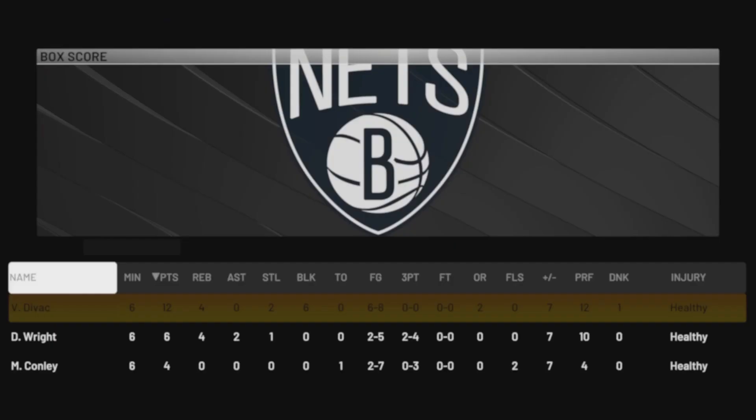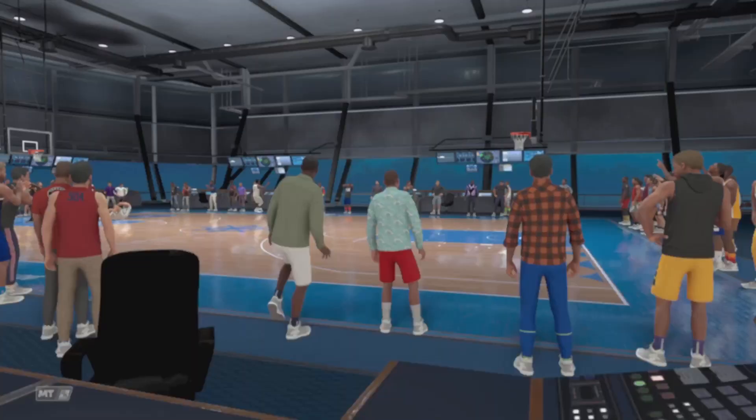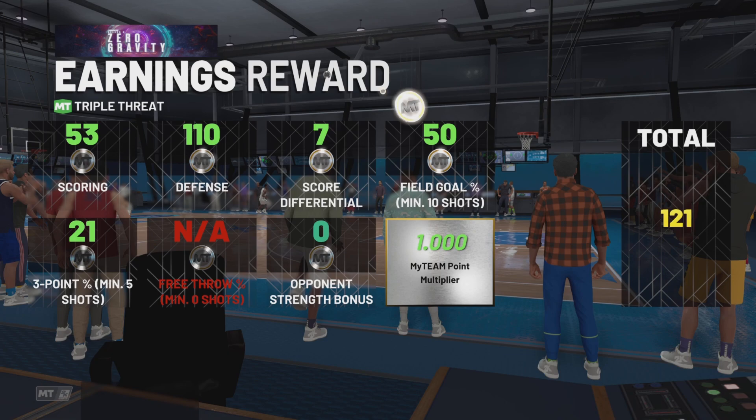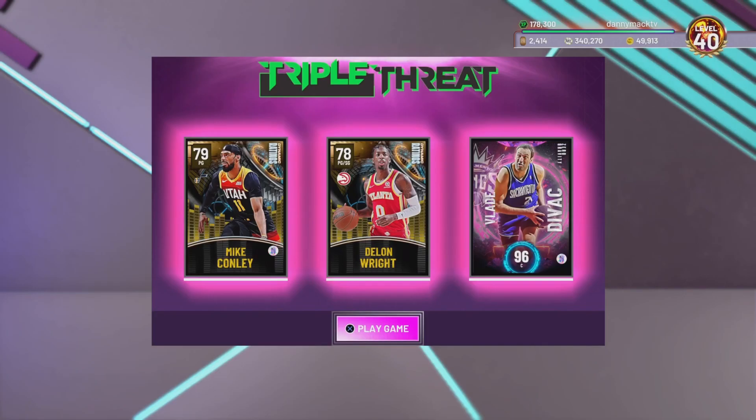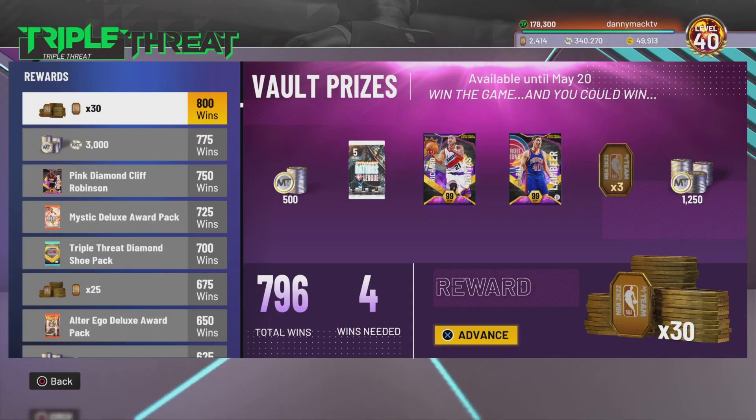Let's go ahead and win the game and do another quick game — we got six blocks. Maybe I get a different type of game where I can show you, if you're going up against a big, hopefully it's a big that likes to go to the hole and not one that just likes to shoot jump shots all day.